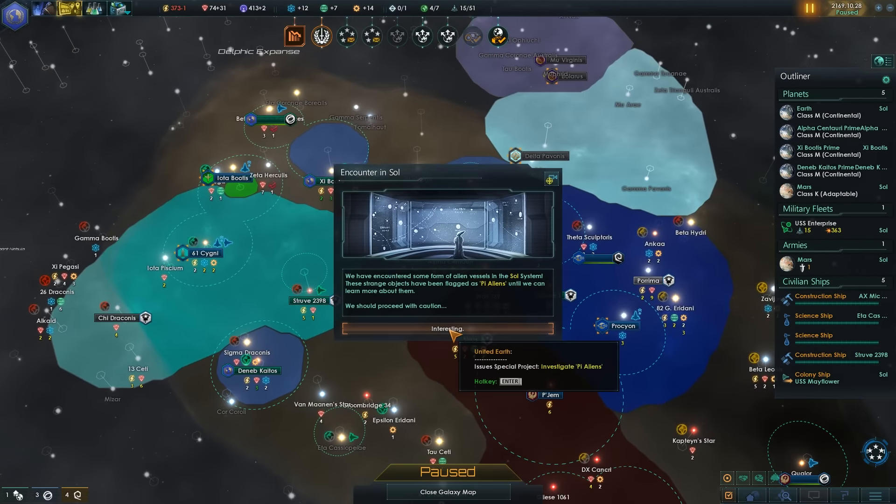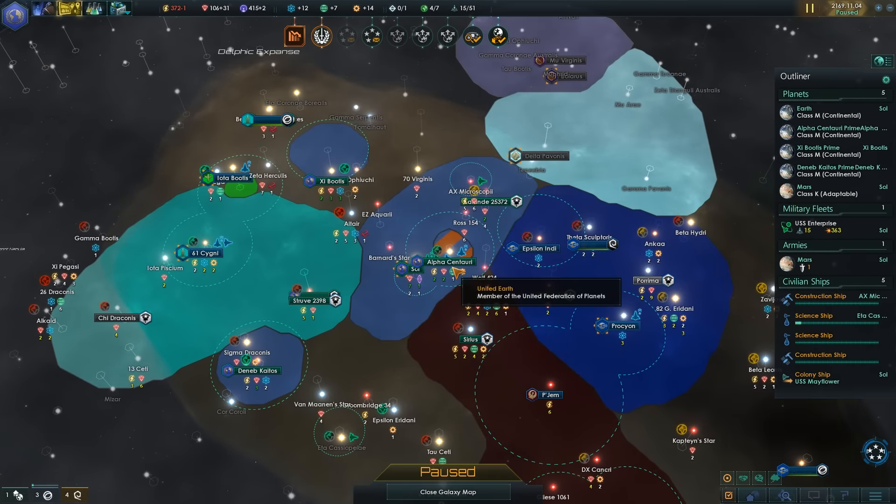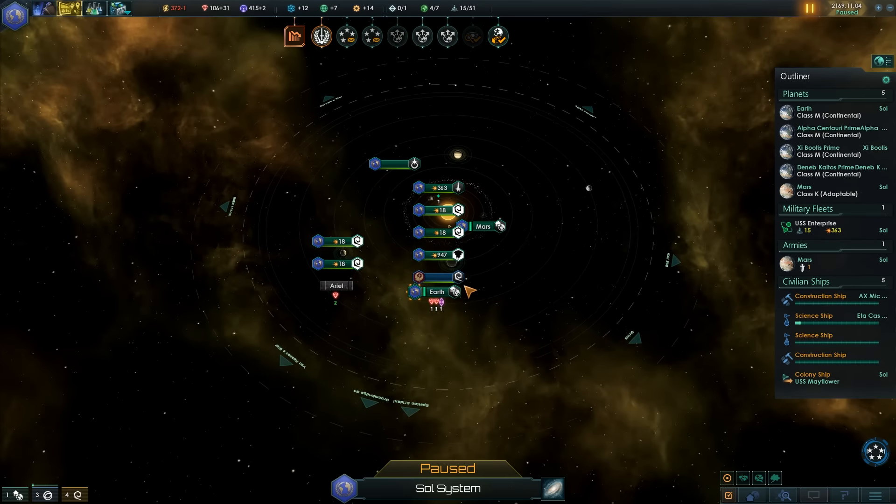Station complete, enemy vessels detected. The Pi aliens. Spatial rift detected — let's have a look. Pi aliens, where are the Pi aliens?